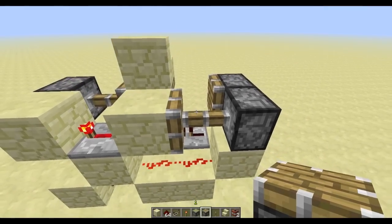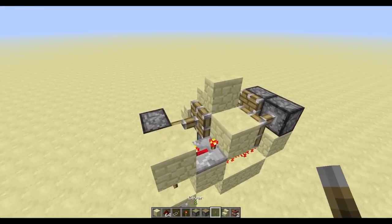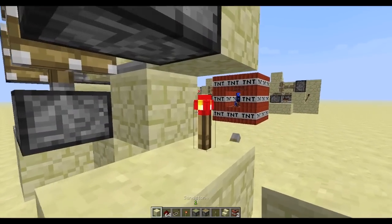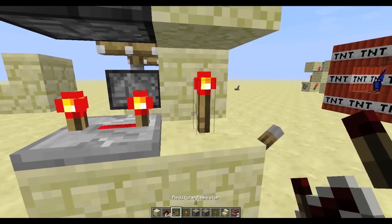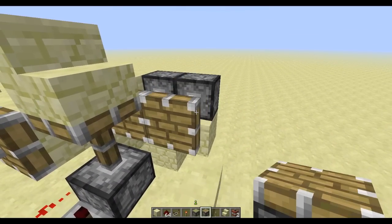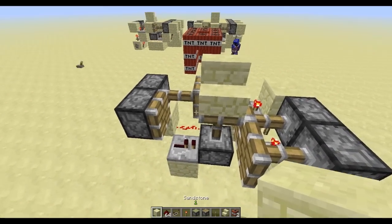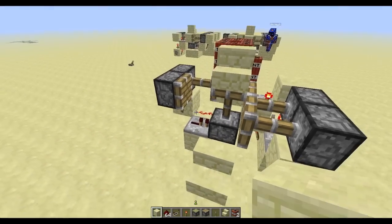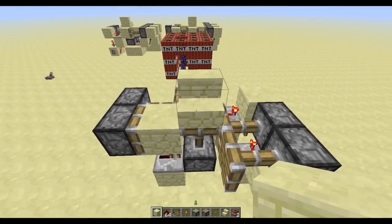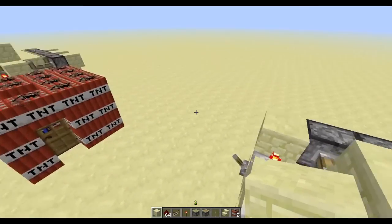Lead that torch into a repeater going into that piston, and then place a regular piston on top of this block right here. One last step: take a repeater on four from that torch, lead it into a block, and place a regular piston there for the swapper — that's going to update the pistons in the swapper. On the left side as you look up the staircase, make sure there is a block here. Your stairs are going to come from the right side, so keep that in mind.